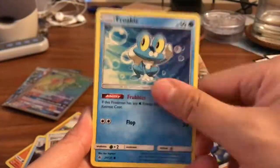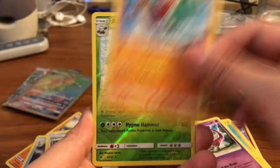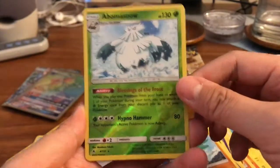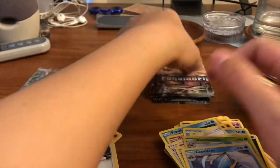Here we go. We have a Croagunk, Froakie, Flabebe, Gible, a Porter, Doublade, Hawlucha, Abomasnow Reverse Rare. Very cool. And a Clawitzer Regular Rare.